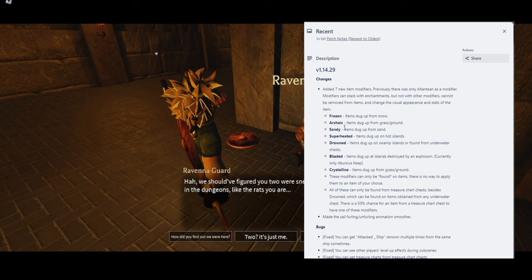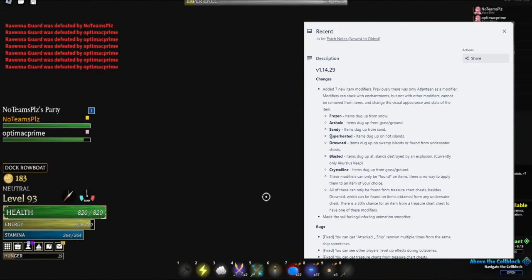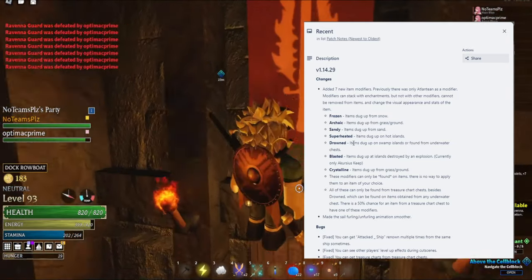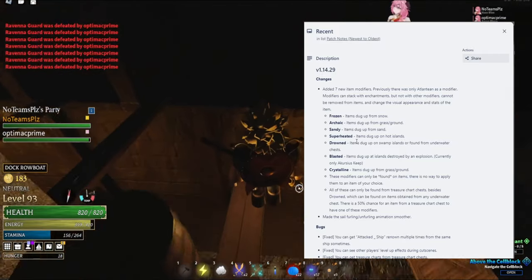For now I'm just gonna guess what they're gonna do. Number two — I'll just call it that — it says it's dug up from grass and ground. I'm not sure — I know what it means, but I don't think we can guess what it really gives. So we have no clue what the second one gives. Sandy is another one. None of these really make any sense unless they give you resistance to a certain element.